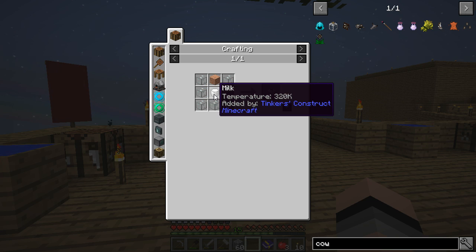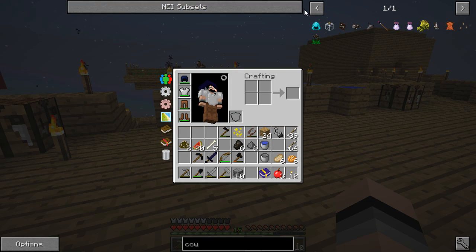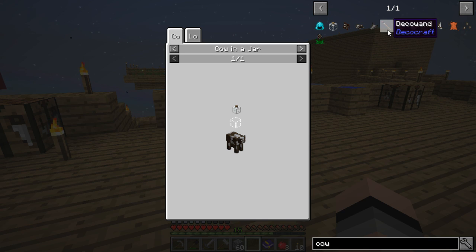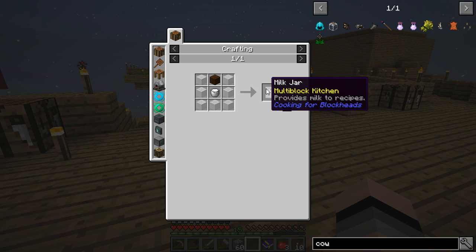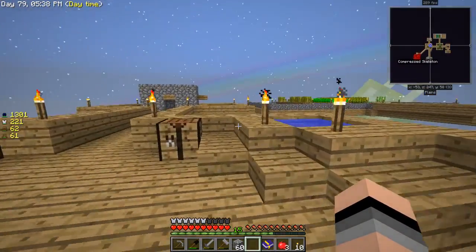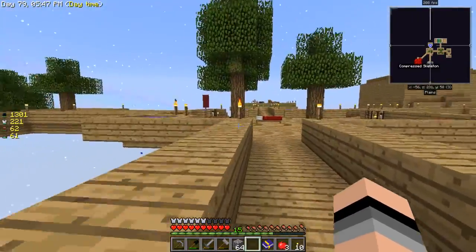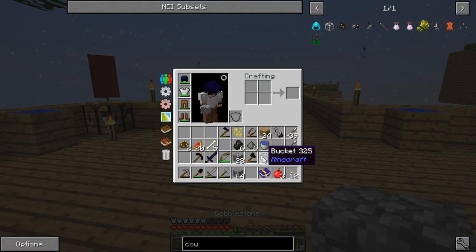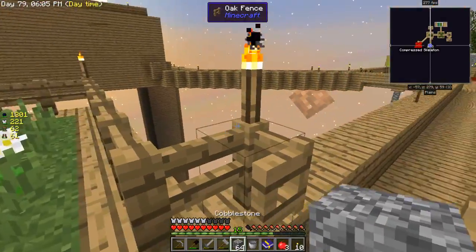Wait - a milk jar. Do I really actually put a cow in a jar? I guess I do. Capture a cow in a jar - I don't really get it. This is a cow in a jar, but are we really capturing a cow in a jar? It doesn't seem exactly like that - we're just making a jar that produces milk? I don't know. It says 'provides milk to recipes.' I think it might be something like the cobblestone generator that automatically produces cobblestone. In order to make this, I need a bucket - I can just take this one that I have. It's not going to be the end of the world now that I figured out how to make iron.